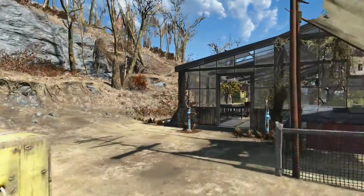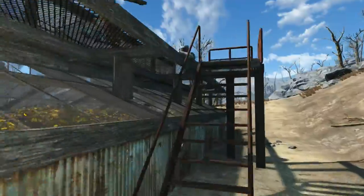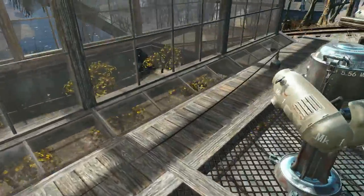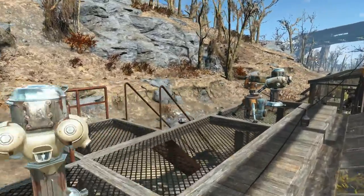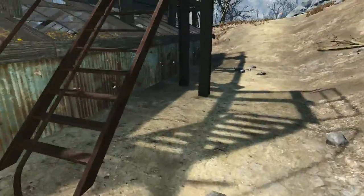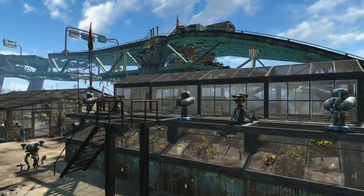We come around the back here, and we've got the turret rack up here on top. Because the enemies come down over that hill a lot, these missile turrets make short work of them — very little difficulty with attacks here. And I think that's really about it for this one. This is a very, very straightforward, simple build.